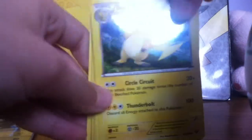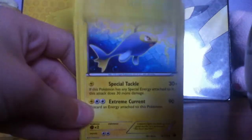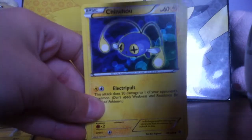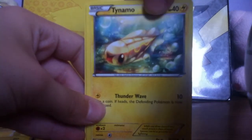We got a Raichu, a Holo Raichu, and we got a Magnezone. That's cool. Lantern, Jolteon, Pikachu, Chinchou, Plessle, Tyranmo. That's cool. Magnemite, Magnemite, and Electrike. That's cool.